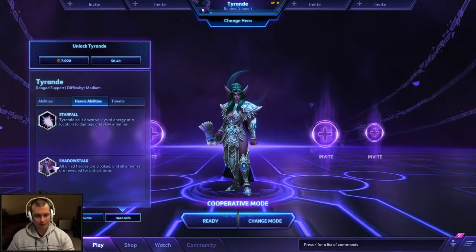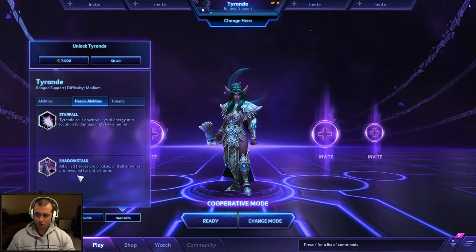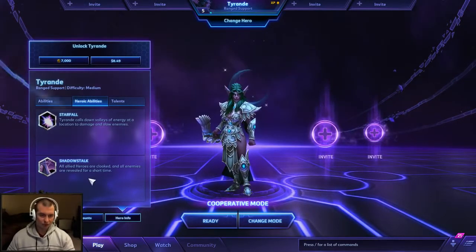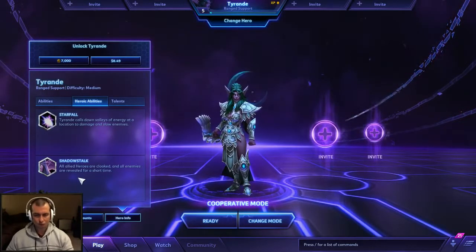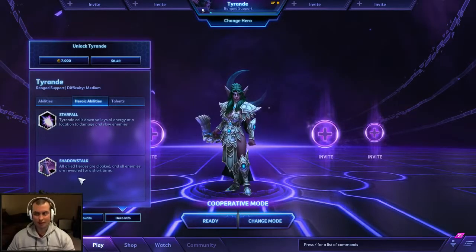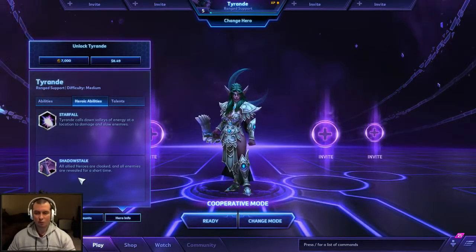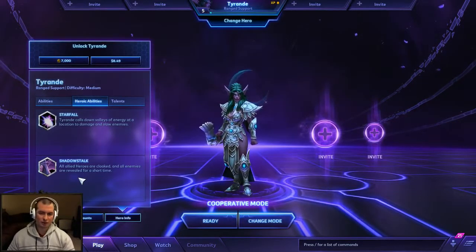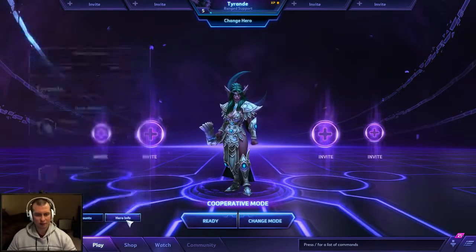You also have Shadowstalk, which I think in higher levels of play is going to be the ability you want to take, because all your allied heroes are cloaked and all enemies are revealed for a short time. This makes Tyrande, as well as Tassadar, like the anti-Nova and anti-Zeratul heroes — because Tassadar has Oracle which can reveal enemies, and Tyrande has an ultimate which can reveal enemies as well. Very, very helpful in teamfights.